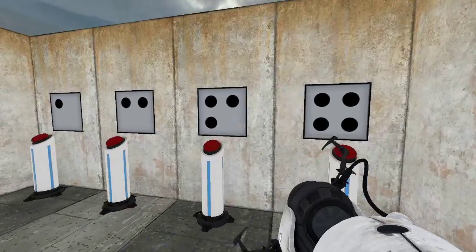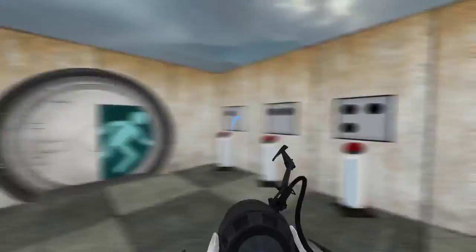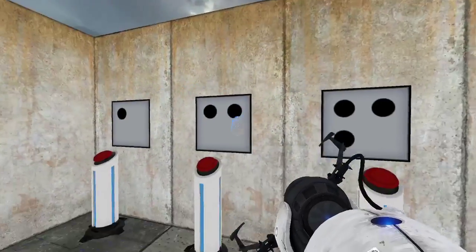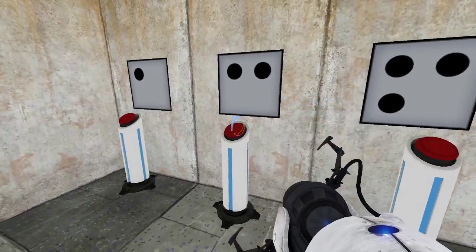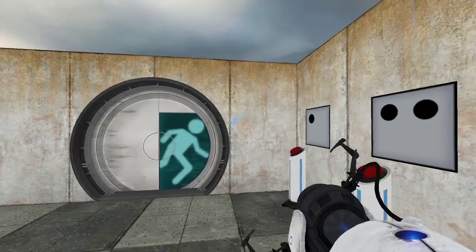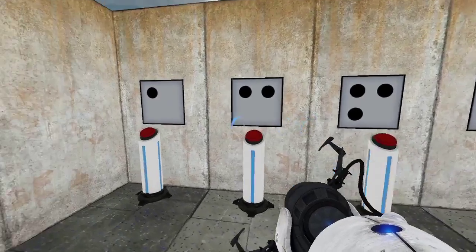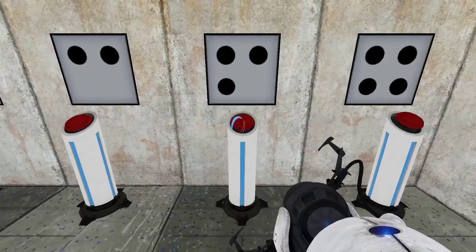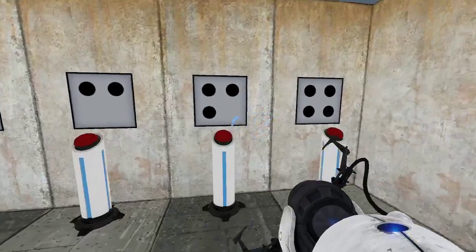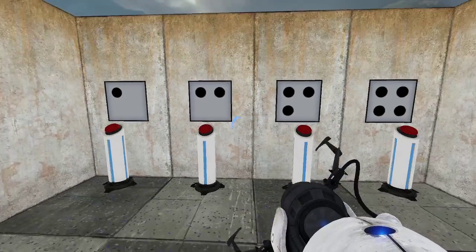Okay, here we are. As you can see, all we see is the four buttons and the four signages here. The correct combination is three, four, one, two. Let's try doing an incorrect one — two, four, two, three. Oh, that was wrong. Let's try one, two, three, four. Oh, that was wrong too.